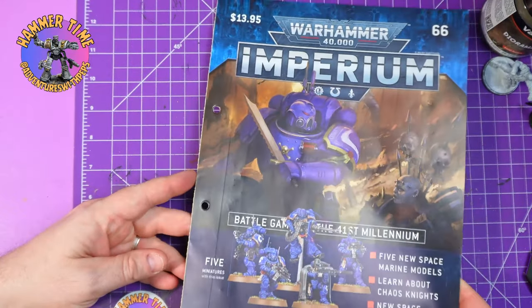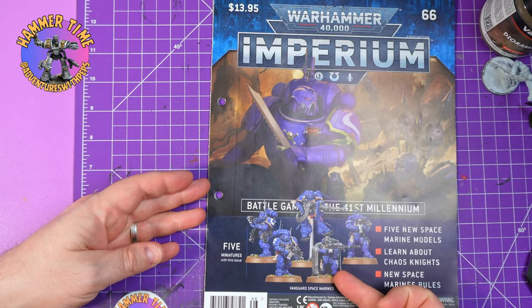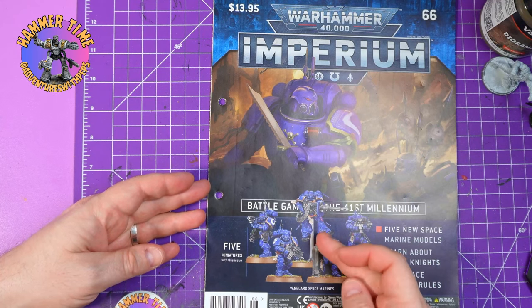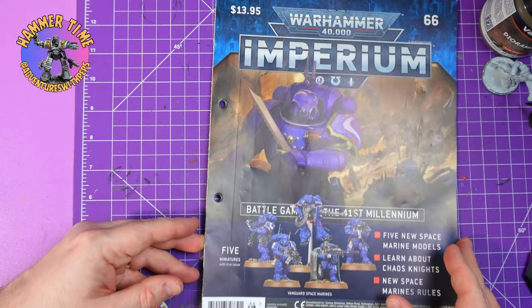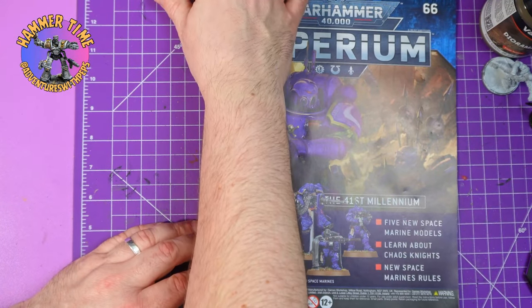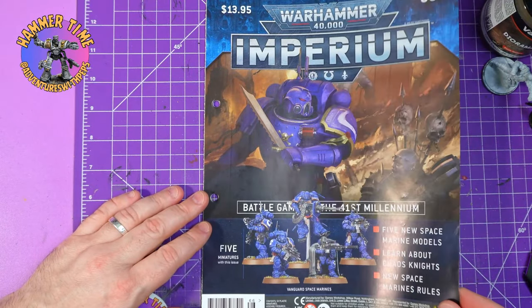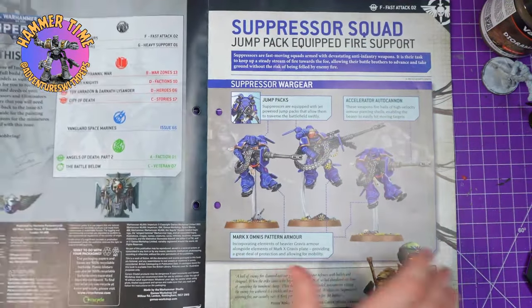According to this cover, we get five new space marine models. We get the sniper that I'm painting, what I think is a suppressor, and then infiltrators — I'm not sure to be honest. And then we have an Ultramarine space marine going up against a chaos cultist.